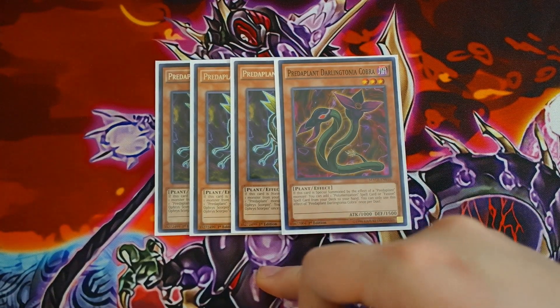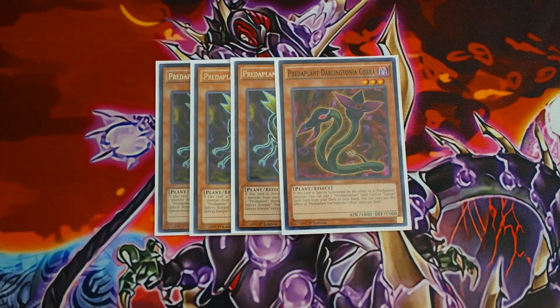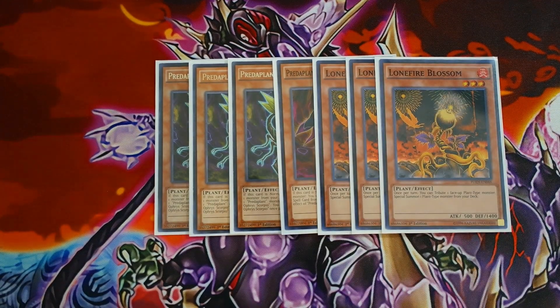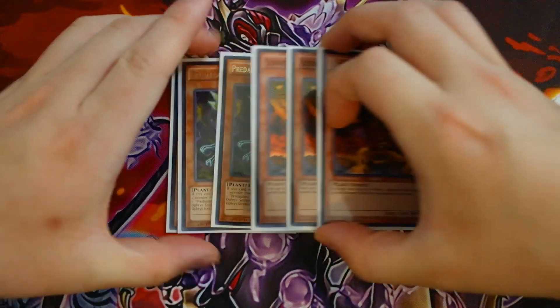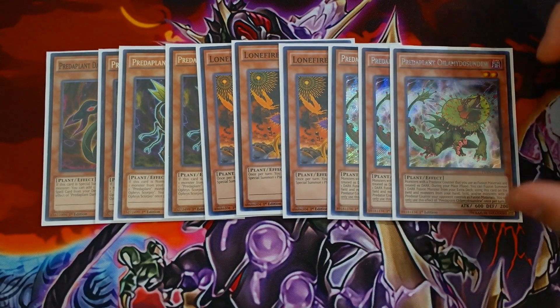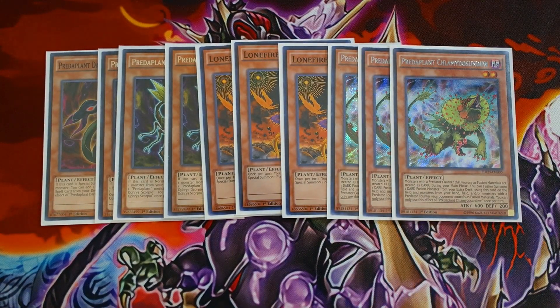Next, you want to play triple Lone Fire Blossom — you want to see this card in your opening hand as quickly as possible, effectively giving you six copies of Orphys Scorpio. Also play triple Predator Plant Sundew. This card is really good because it's essentially an A-to-Z Hound for Predator Plants, letting you use it as fusion material along with another monster on your side of the field — preferably a Predator Plant or Dark monster — to summon Chimera Flesia or Starving Venom Fusion Dragon directly.